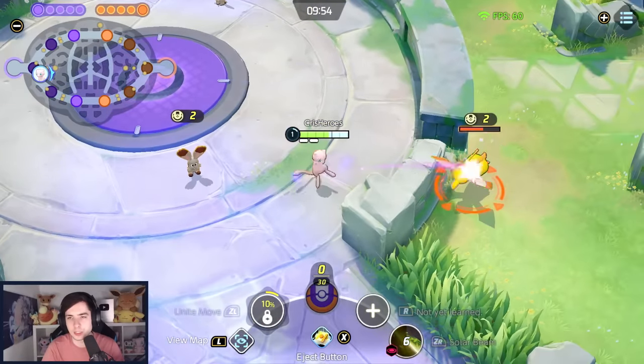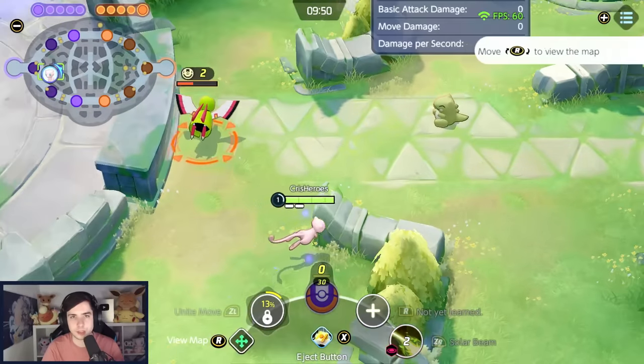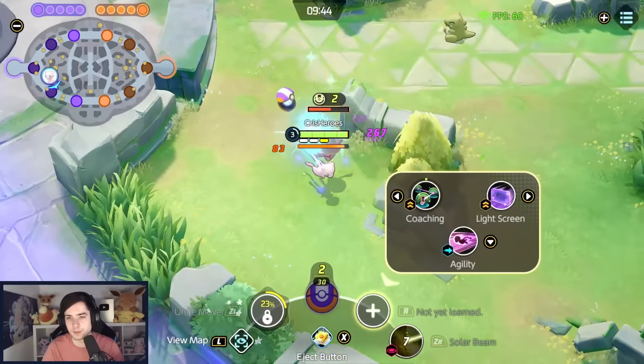We just walk around, start auto-attacking it, and it's going to reset back to its original position. Then I wait about one second, start auto-attacking again, pull it over here, and line up these three camps with one another, like this.